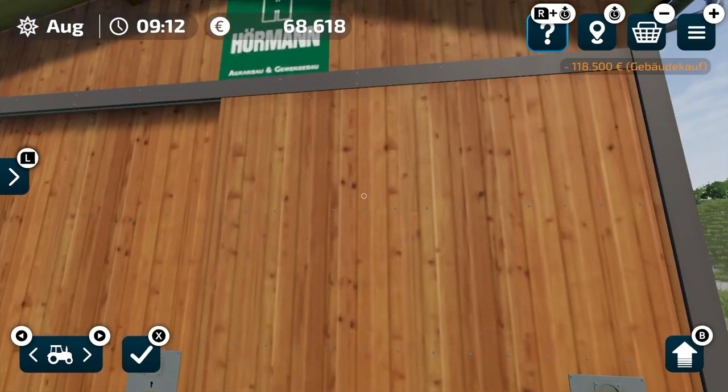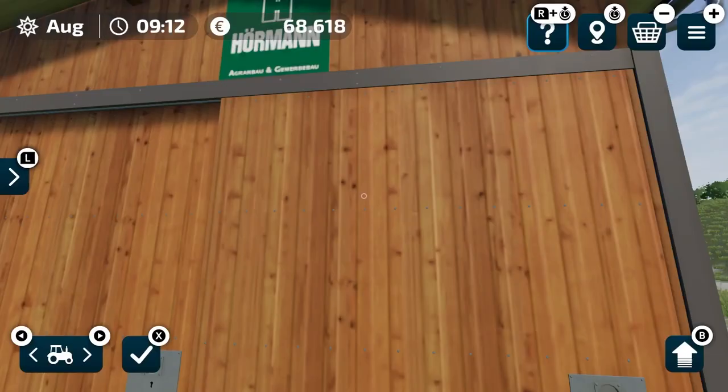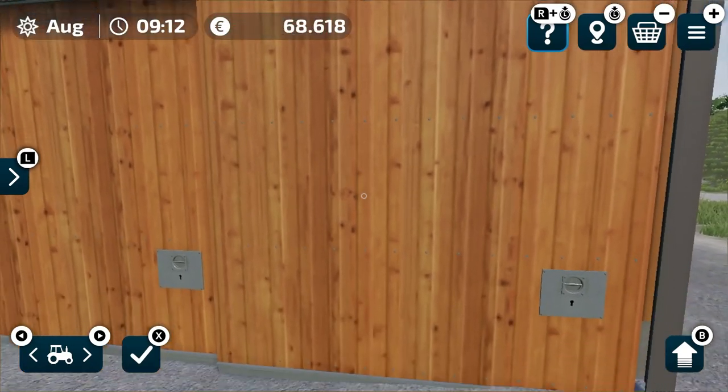The horse barn costs 118,500 bucks. You just press A or the yes button to buy it. The text in this video is in German because I only have one save game where I can do things for the first time, so I recorded in German and made a voice over in English. Most things are just symbols and I'll tell you everything that's important.